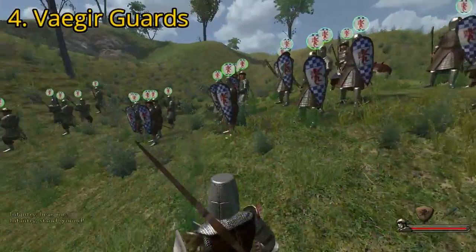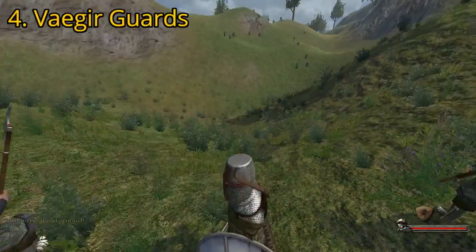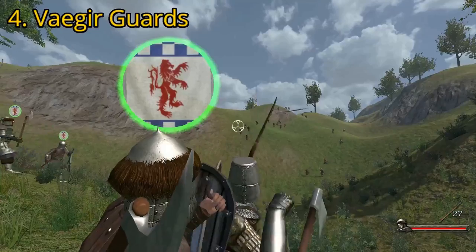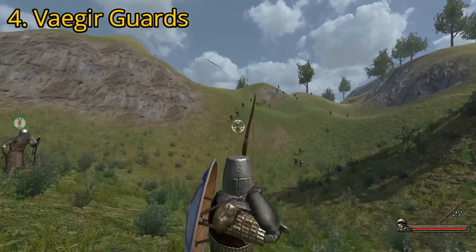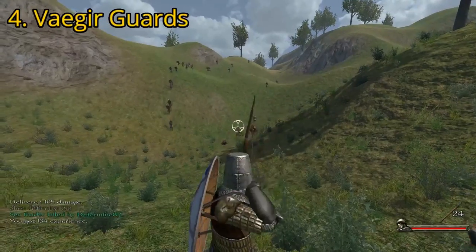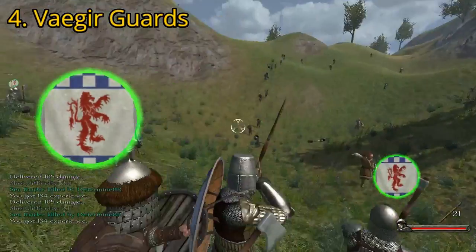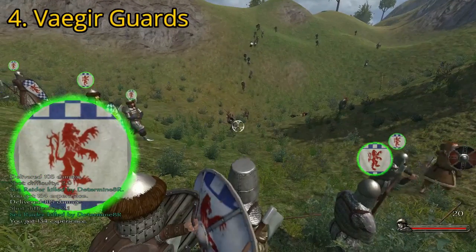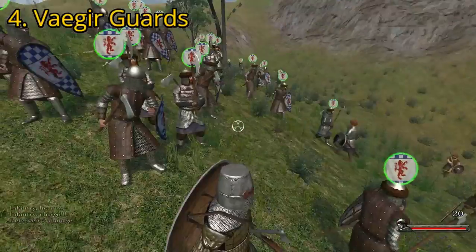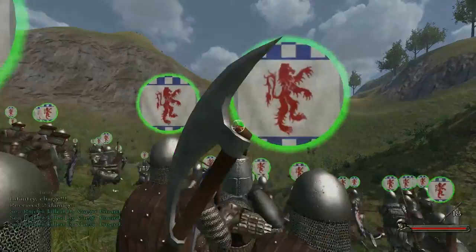For number four, we have the Vaegir Guard. The Vaegir Guard, alongside the Sarranid Guard, is a marked drop in soldier quality from their other top-tier counterparts. Vaegir Guards have relatively poor armor, and many of them lack shields altogether, making them vulnerable to ranged missile fire and in melee skirmishes. They do however possess a good running speed, and tend to carry powerful pole arms or two-handed weapons like the Bardeech, which have a bonus to breaking through enemy shields and can deal quite a bit of damage in a short period of time. They ultimately fall short because they are so incapable of resisting damage themselves.